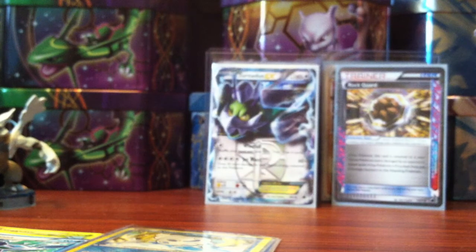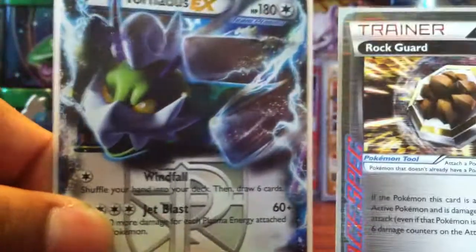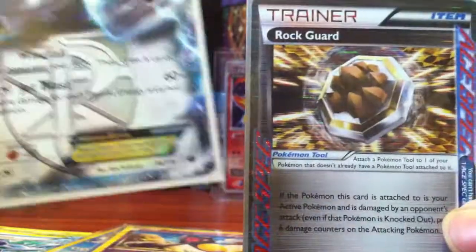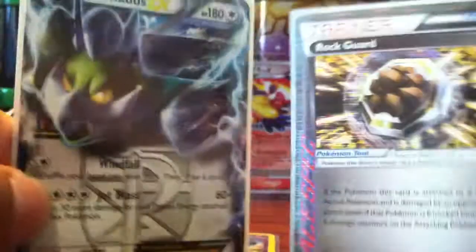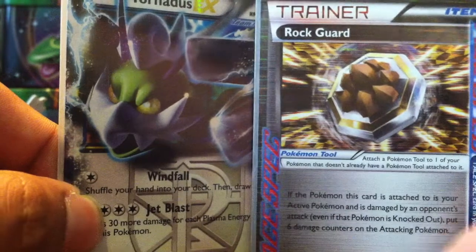So thanks for watching — very, very satisfied with these pulls. Out of five packs I got a Tornadus EX as the best pull, an ACE SPEC rock card, and a bunch of reverses that I needed. Thanks for watching and stay tuned for upcoming videos. Later.